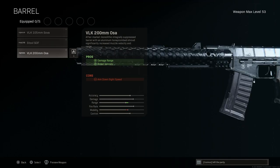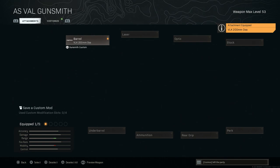For the barrel, I'm running the 200mm OSA barrel. The ASVAL in real life has a 200mm barrel, and this aftermarket monolithic integrally suppressed barrel with aluminum honeycomb shroud significantly increases muzzle velocity and range. It gives us the pros of damage range and bullet velocity, and no matter what barrel you choose, they're all suppressed — so you're going to stay off the mini map with this weapon no matter what. The con is ADS speed, which we'll compensate for with the next attachment.